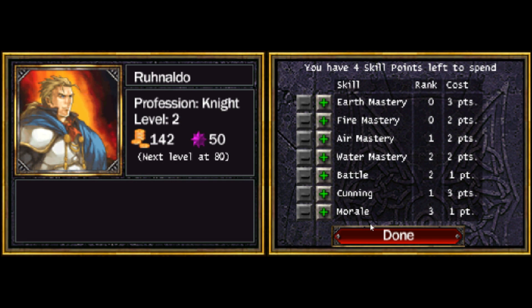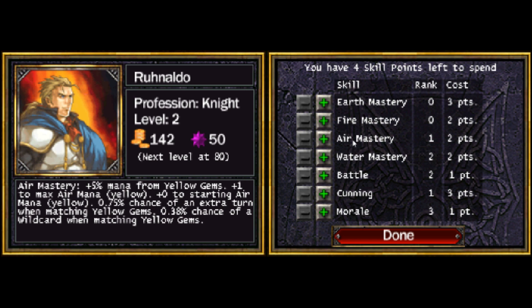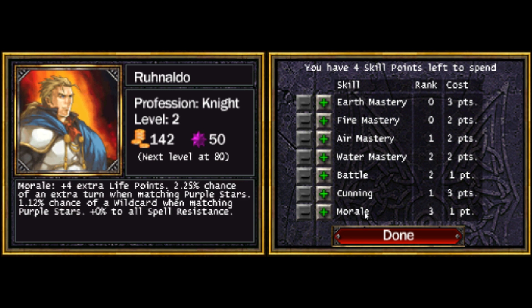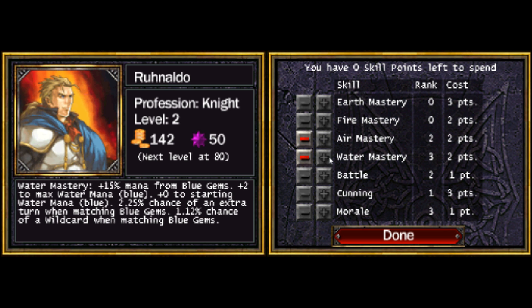Level up — four skill points left to spend. Earth Mastery has to do with green mana — the max amount you can have, the percentage of getting an extra turn when you match them, and turning it into a wild card. That's like for all of them: Earth is green mana, Fire is red mana, Air is yellow, Water is blue, Battle is the skulls, Cunning is gold, and Morale is the purple stars. I think I had the first level in Air and one in green on my DS version — got them all up to four.